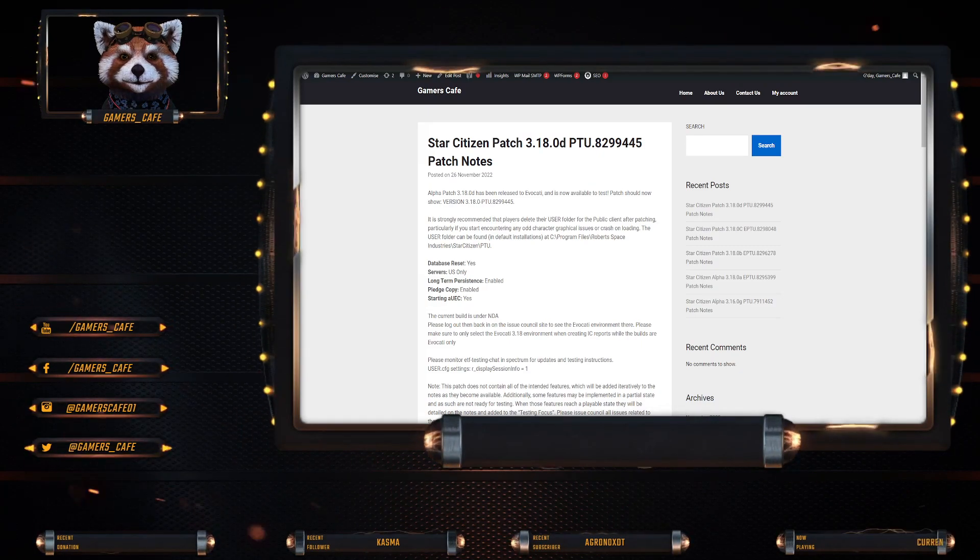Volatile cargo not doing enough damage on explosion — fixed. Trespassing message on valid security mission at SPK — fixed. Investigation missions spawning at the same location at the same time — fixed. Law system: jurisdiction name on the security terminal getting cut off — fixed. They also fixed 12 client crashes, 5 server crashes, a deadlock, a backend server crash, an Arena Commander client crash, and 2 GPU crashes.